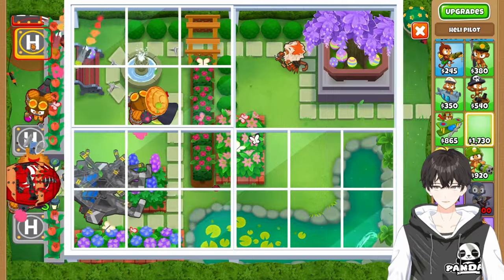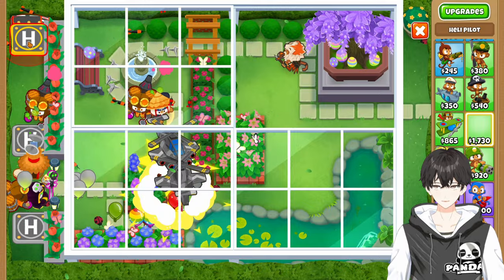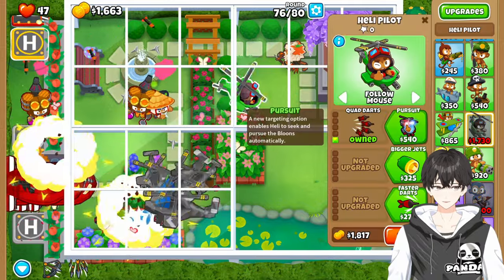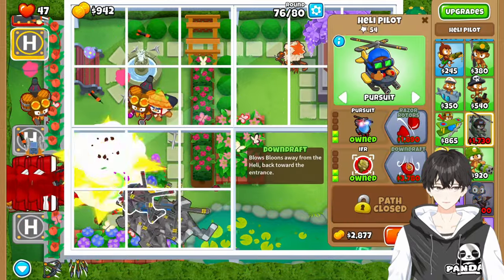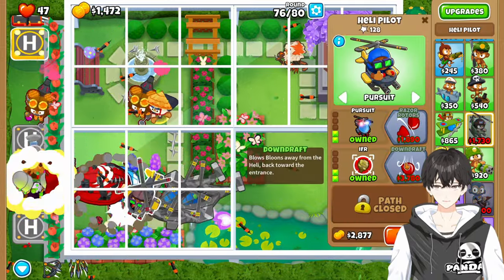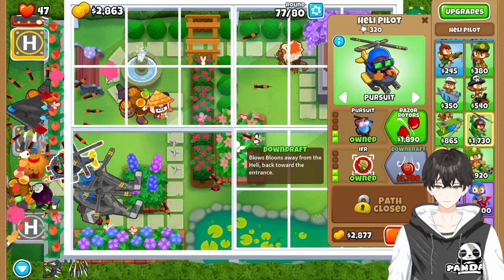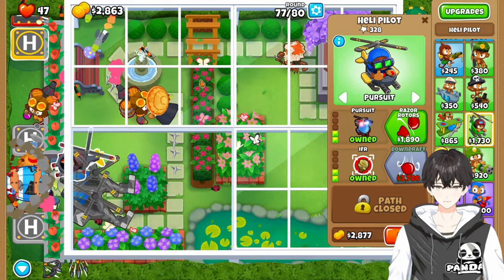Then we're going to come back here — up until red, to the right until red, and then up. We're going to upgrade the Quad Darts and the Pursuit, and then upgrade the Down Draft. This is just going to help us from allowing Bloons getting too far along the track. We know we have the MOAB damage, but sometimes Bloons get stacked up and we don't want anything to happen on round 77.